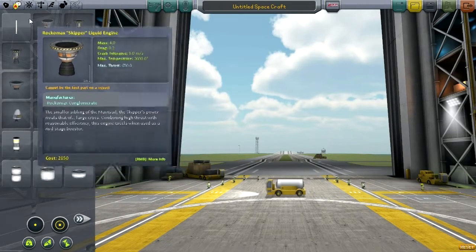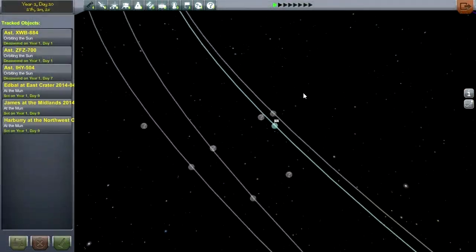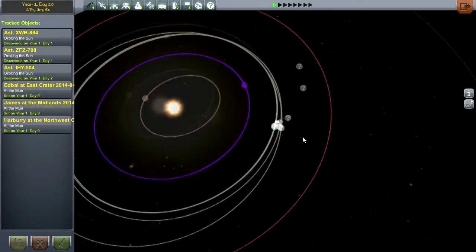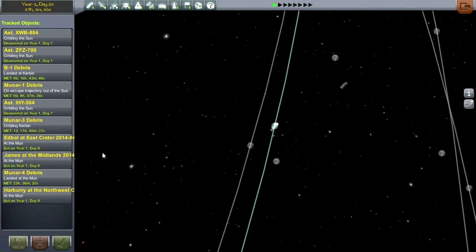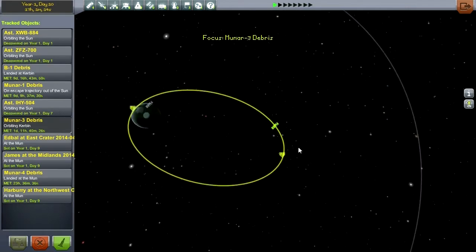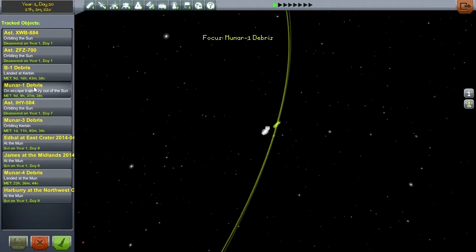We also need to test out the claw on something. But what can we test it on? Let's go to the tracking station. We could just throw something into orbit and claw that, but we don't need to — we have some debris from our previous missions. In fact, we have some debris in some very interesting orbits, like this one. That looks like a pretty good orbit to mess around with.